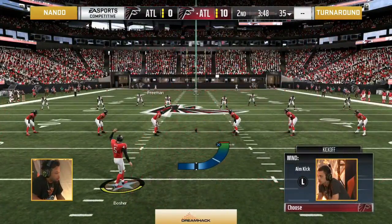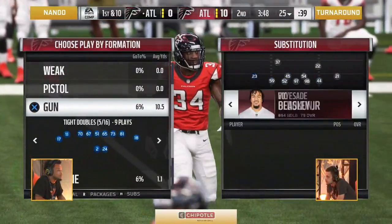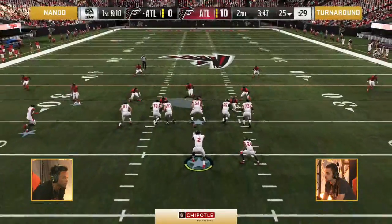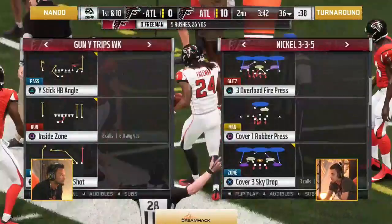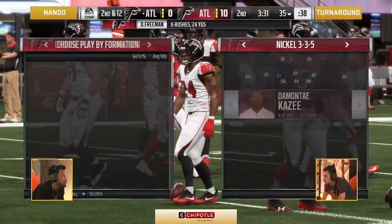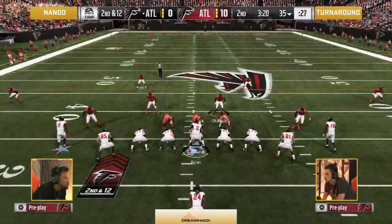Nando got the block kick animation. To get that, you need to time clicking the right trigger as soon as the opponent lets go of the X button to kick the ball. That only gives you a chance to get the block kick animation — Nando got the animation but wasn't able to execute the block, a potential game-changing missed opportunity. A tip: if you really want to practice executing that block, go into practice mode, put it on arcade game style, and practice blocking the kick. You can also go into a franchise and run the block kick practice mode drill — you're guaranteed to get the timing every time.